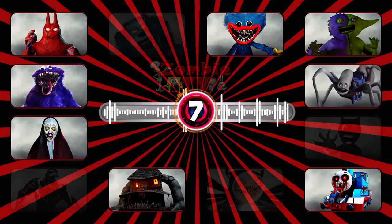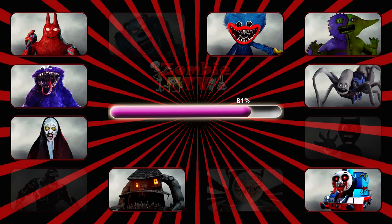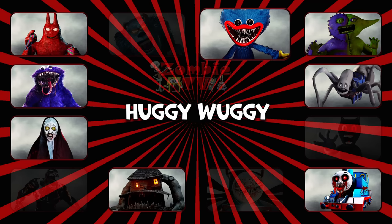Round seven. This monster is a gigantic mutant toy covered in thick blue fur. On his face are oversized red lips. It's Huggy Wuggy from Poppy Playtime.